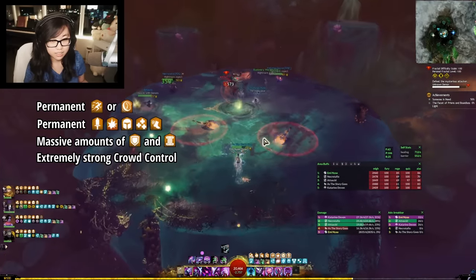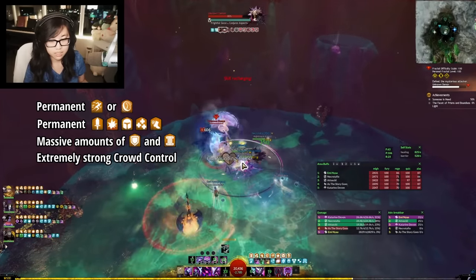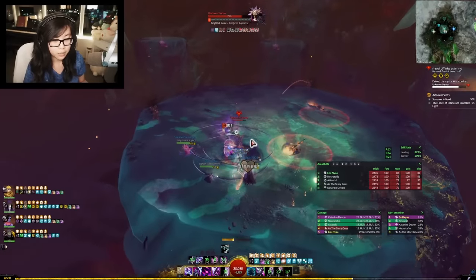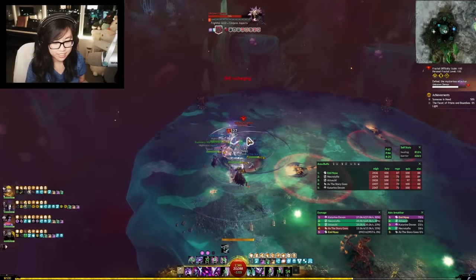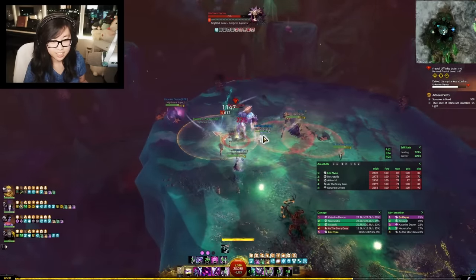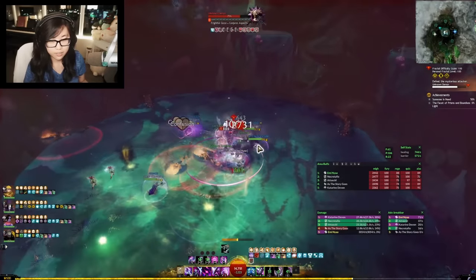Another great thing about Mesmer is that it is a very flexible class. It can be a little overwhelming to learn the huge amount of weapons, utility skills, and traits, but I'll try to summarize them for you later in this video. To give a few examples, some fights benefit from Reflect Sources and you can switch out a utility skill to bring Feedback. Other fights might have a lot of adds, and bringing a 600 range pull from Focus is super helpful.